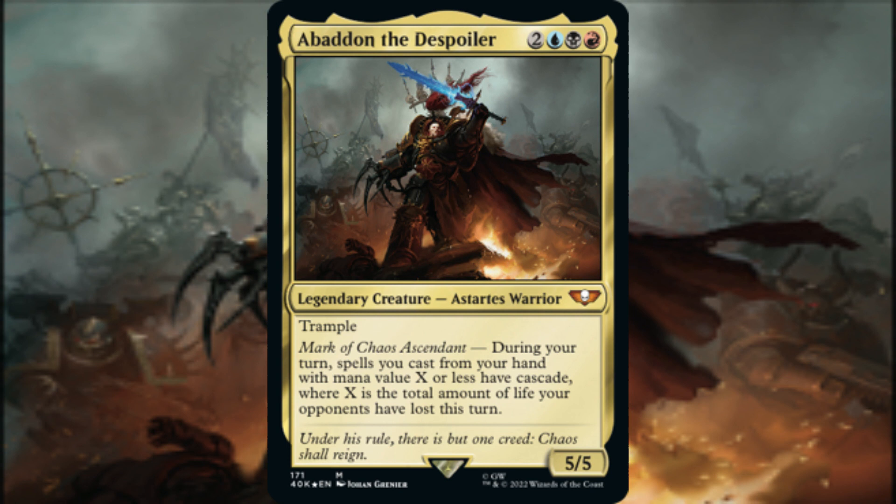Abaddon the Despoiler debuted as the front-facing commander option to the Ruinous Powers pre-constructed EDH deck from the Warhammer 40k Commander product. Abaddon is a 5/5 Astartes Warrior with Trample for two in Grixis colors — that's blue, black, and red mana. During our turn, spells we cast from our hand with mana value X or less have Cascade,